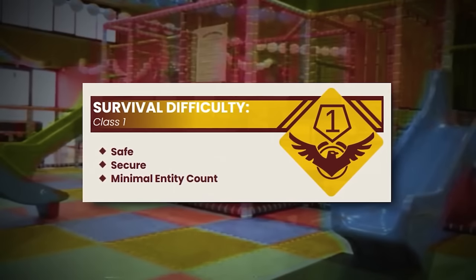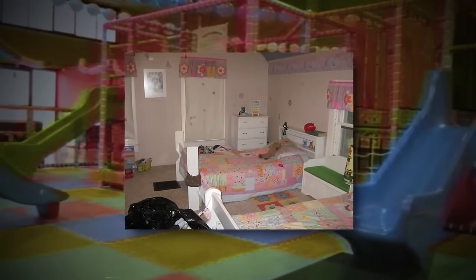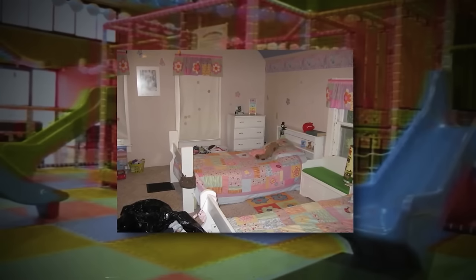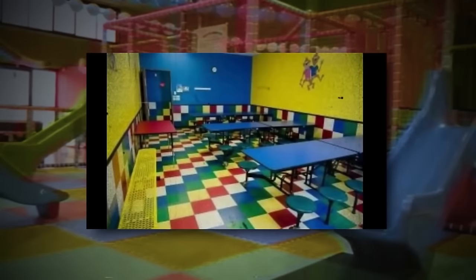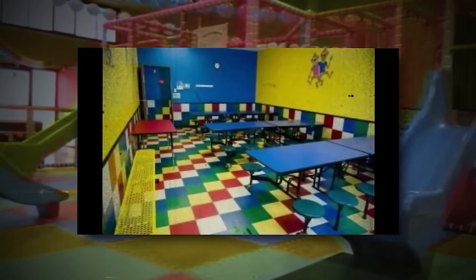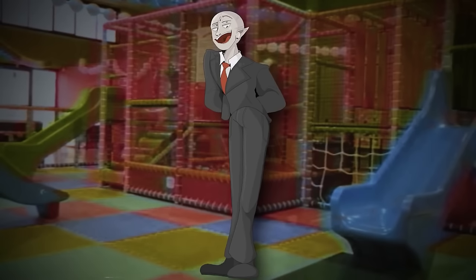Backrooms level 18 is classified as a class 1 difficulty and is a safe-ish overall level if you do it right. The level looks different to every person who gets to it. Even though it looks different, it's still the same theme to everybody, because it typically looks like a memory or a set of memories from their life, typically from ages 2 to 5. The most common description is that it looks like a daycare, a preschool, a babysitter's house, or an old bed or a playground. If you don't have any specific memories of those kinds of things, then the level itself will just be a blank void.